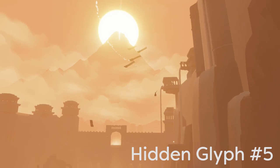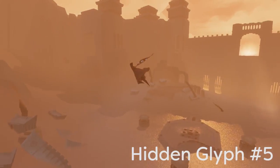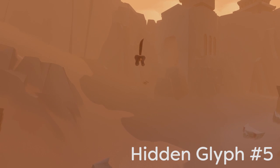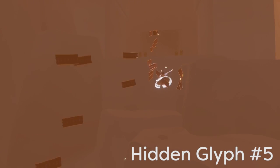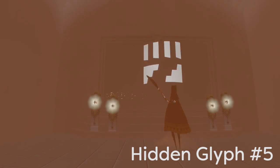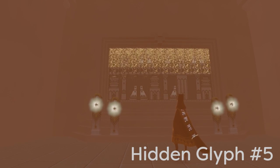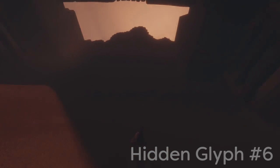Moving on, glyph number five is going to be right after the first half of the sand surfing section. You'll kind of fly off the top of a building, and then instead of releasing the groups of cloth creatures, if you just work your way forward you'll find a small group of cloth creatures in a corner. Using their assistance you can fly up and find hidden glyph number five.